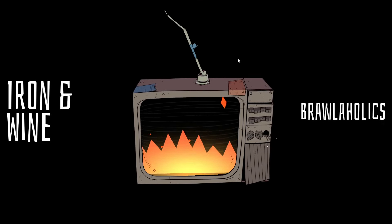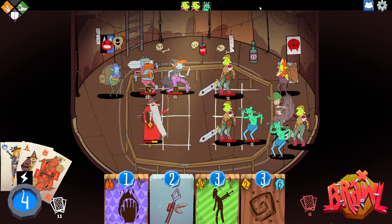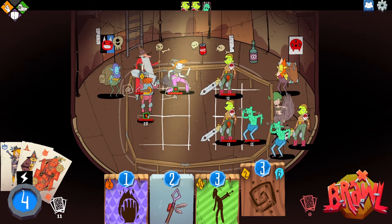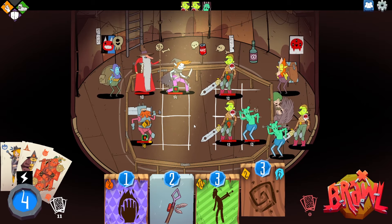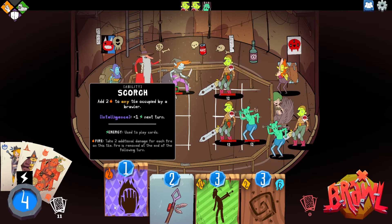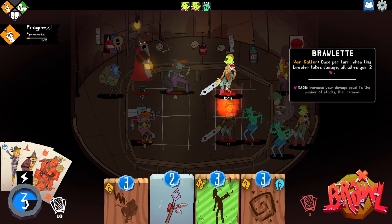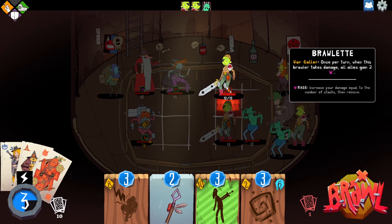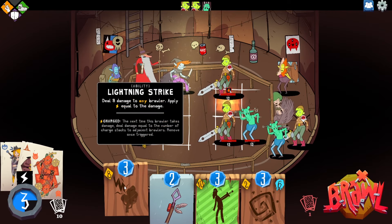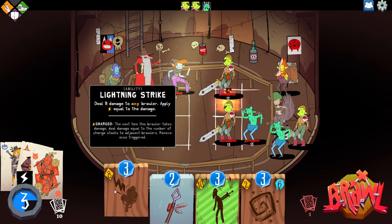Now it's Iron and Wine versus the Brawlaholics. We can just blizzard all these fools, which will be most of our energy admittedly. But we can get energy back next turn by scorching somebody. I wish I had scorched you — I should have thought about the potential of drawing the lightning strike. Once per turn when this brawler takes damage, all allies get rage, so everyone will be hitting harder.